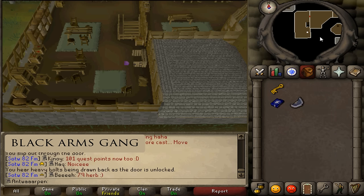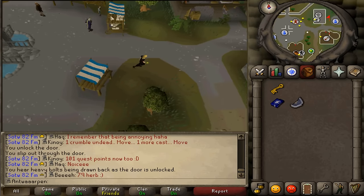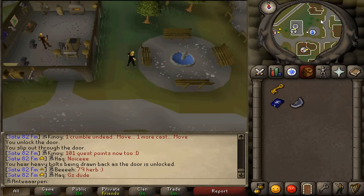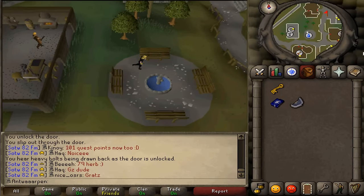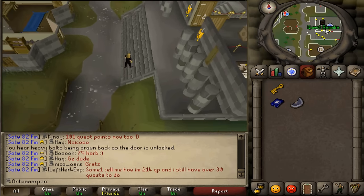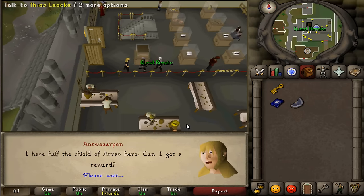Next, teleport to Varrock or run to the center. We simply need to go to the Varrock museum to the curator Heghalen at the entrance. Let's talk to the curator.